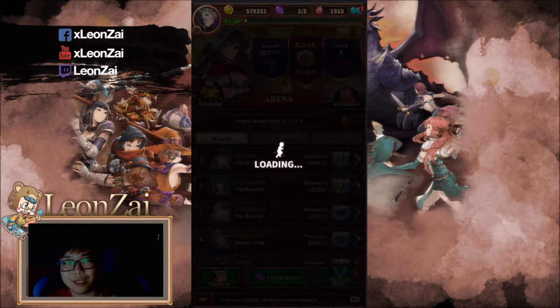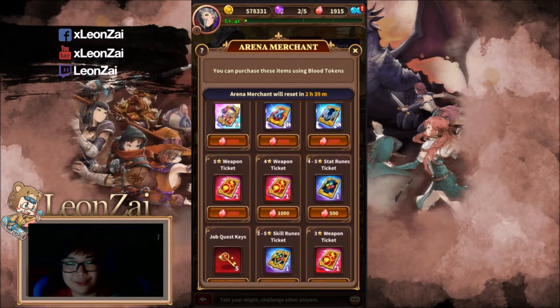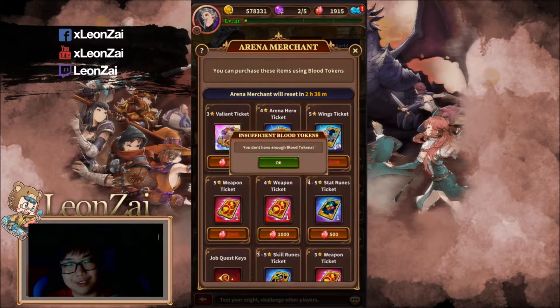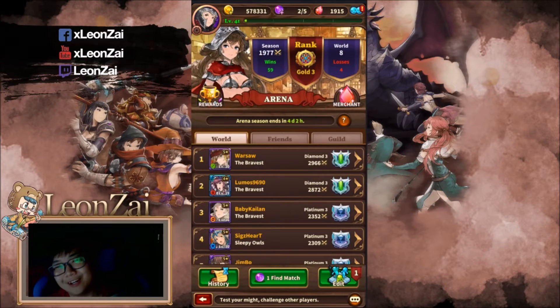So what can you do with the currency in the arena? You'll be able to exchange for gifts. The main thing I'm looking at is the 3-star Valiant ticket where you can get one of the hero classes. I'm still waiting for my Freya — I've been summoning almost 6000 gems already and I have not received her yet, so you guys can do the math on that.